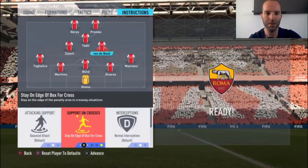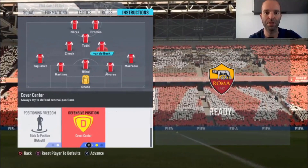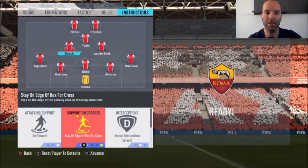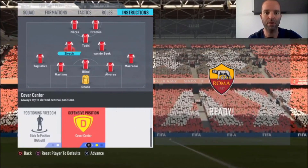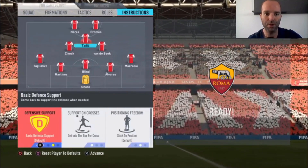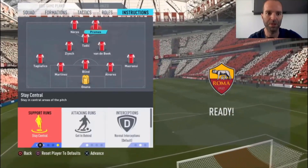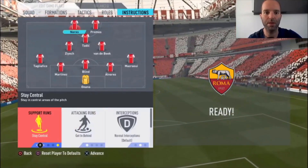Ziyech: Get Forward, Stay on Edge of Box for the cross, and Cover Center. Tadic: the only thing I changed is Get Into the Box for the cross. Promes: Stay Central and Get In Behind. Neres: the same — Stay Central and Get In Behind. So this is how I like to play with Ajax.